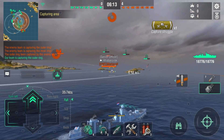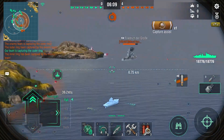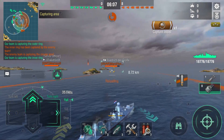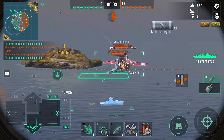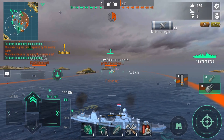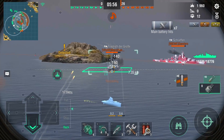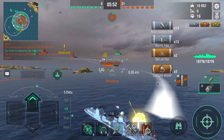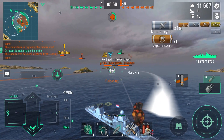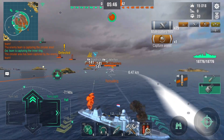I do not think the Groningen is OP, though. I think the Groningen is in a great place. Yes, it's extremely good at lighting fires, and that's the main thing about this ship — you want to light fires. It doesn't have torpedoes like the Friesland, so you've got to make do with what you've got. Luckily your guns are exceptional. You can see the dispersion and fire chance is very good.